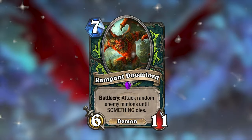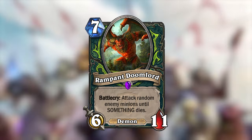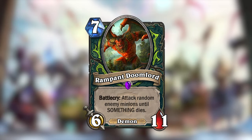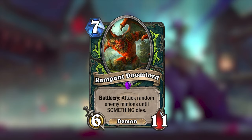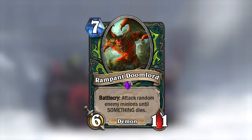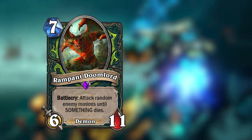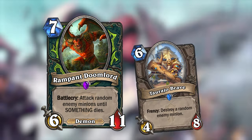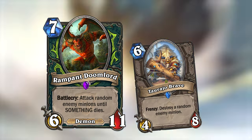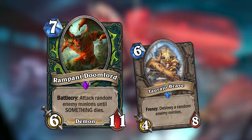The last card I made is an epic minion, Rampant Doomlord. Rampant Doomlord is a 7 mana 6/11 demon, and when you play him he will attack random enemy minions until something dies. He will continue attacking minions until ANY minion on the battlefield dies. So if you were to attack an enemy minion with Frenzy, and it kills one of your own minions as a result, the Rampant Doomlord would end its rampage and stop attacking enemy minions.